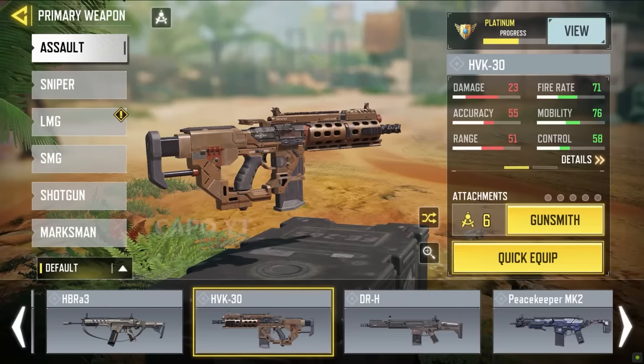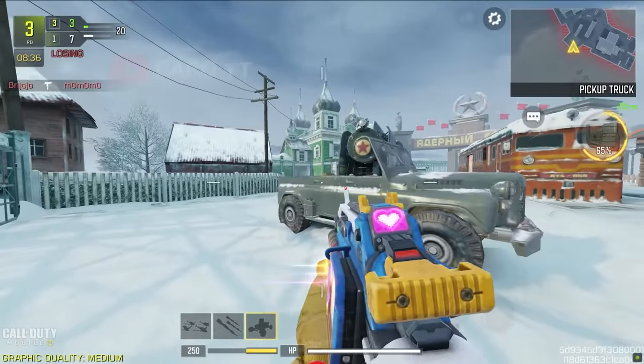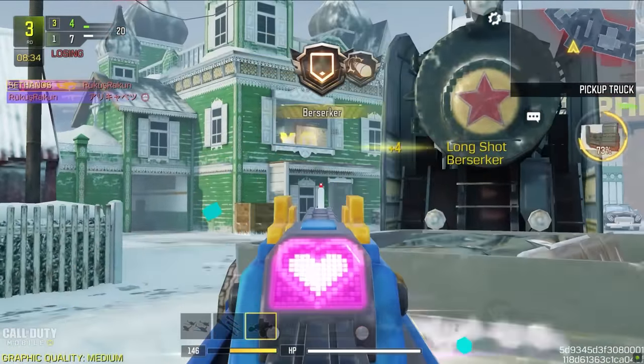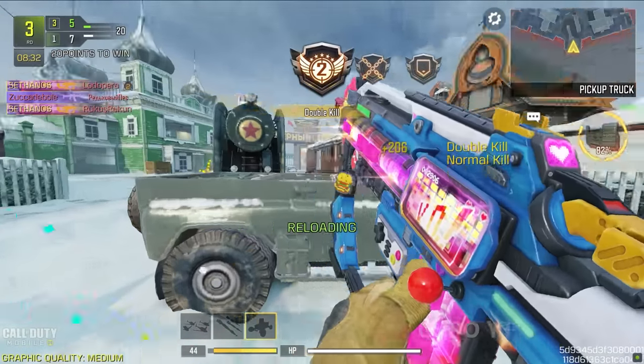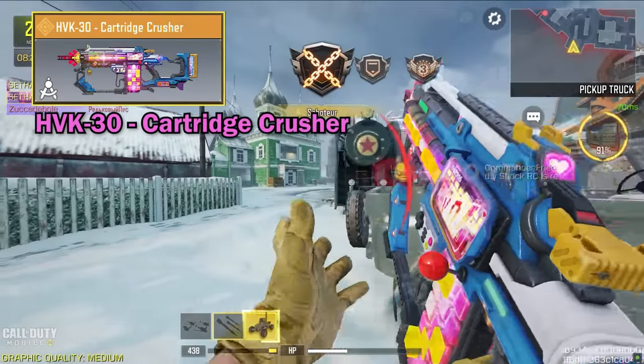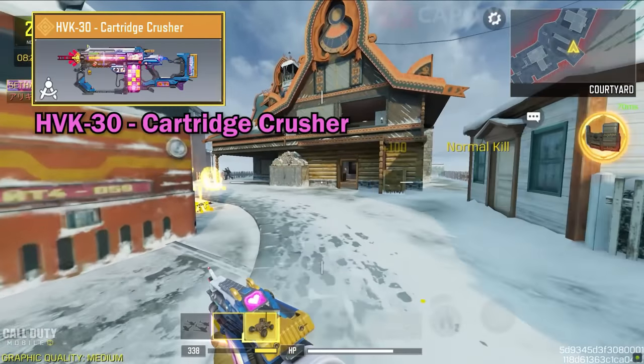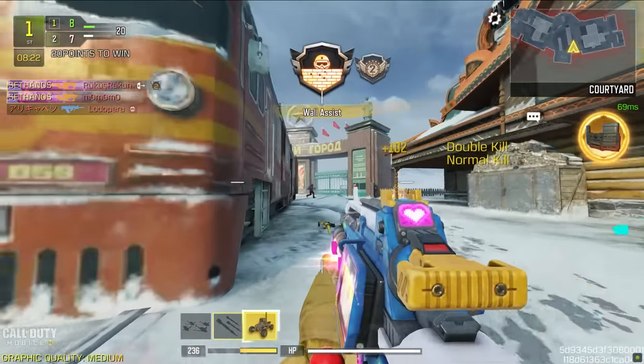Now we move on to the HVK30 — another gun that is very underrated and nobody uses. For HVK30 we have custom iron sights, I think less than 10, and out of them all this one is the best. It's also a legendary and it comes with a pay-to-win iron sight. It's so fun to use — you can literally knock out anyone.